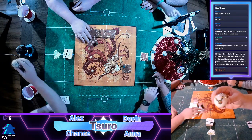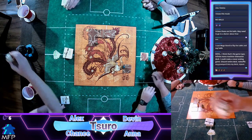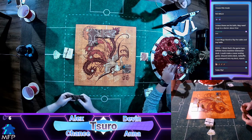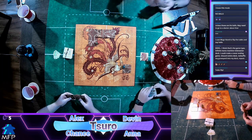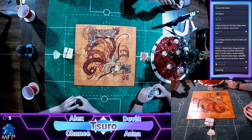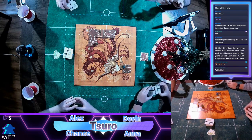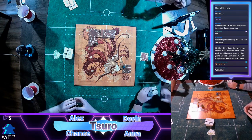Our Christmas tree over here is decorated with Eevee evolution ornaments. Camera B — there you go, there's an Umbreon. Chance, is this gonna be an all-the-way-across-the-board thing? Oh wait, I don't think I can do it. It's the same no matter how I turn the tile — it's like looking at abstract art.